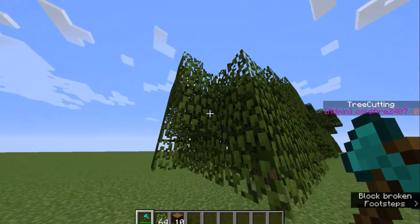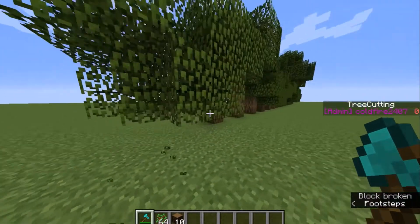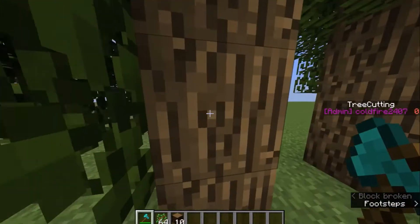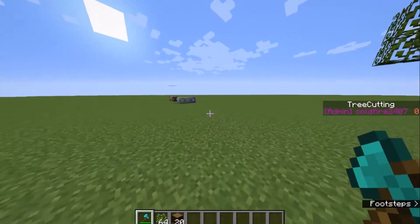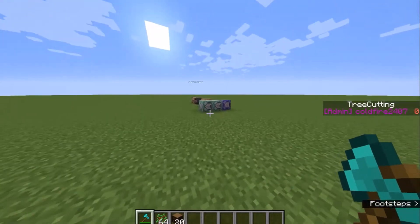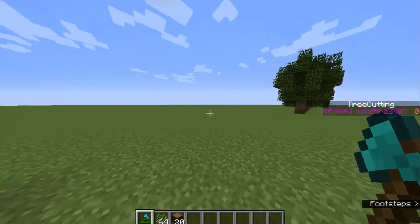In creative, it won't register you using it like this, but to do it in creative you just do that. And in survival, you are able to just destroy one block and it will destroy all the other ones. But it's faster to just right click it.